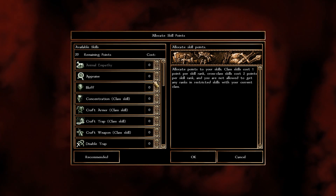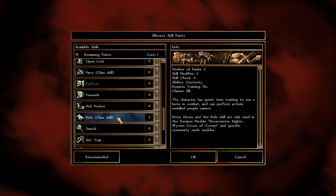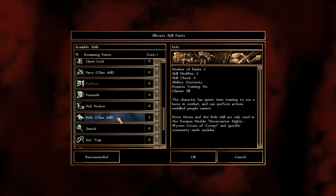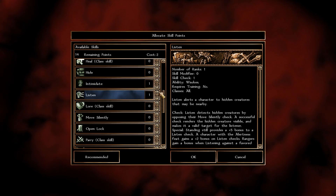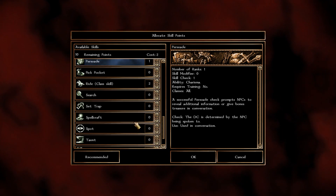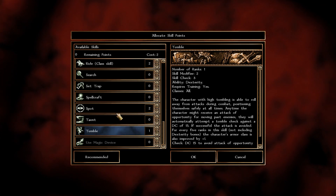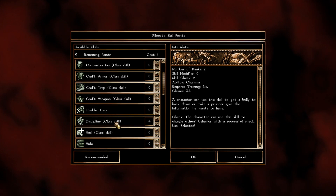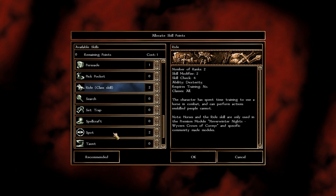For skills, let's nail the prerequisites. Ride gets 2 points — it's one of the most useless skills for most modules except Wyvern Crown of Cormyr. Intimidate gets 1 point, we'll build that to 5 — it's a prerequisite for the Purple Dragon Knight. Persuade gets 1 point. Spot gets 2 points. Discipline at 4 — that's your top skill. I also put 1 point in Tumble. If you're not Human you'll only have 1 Intimidate, so keep that in mind.